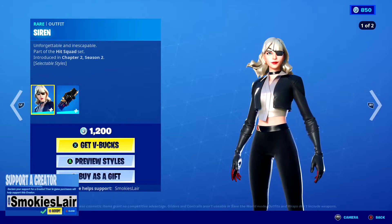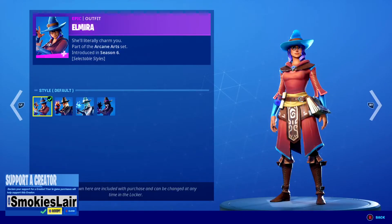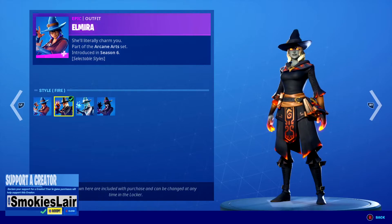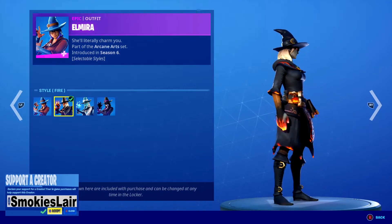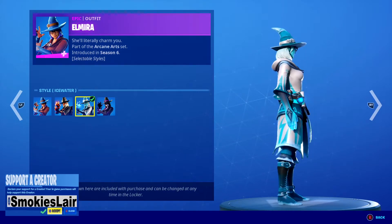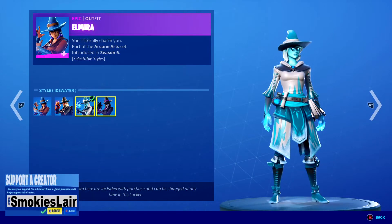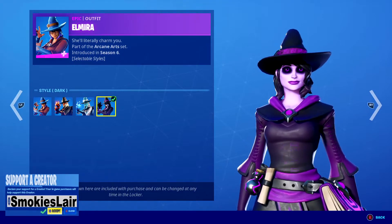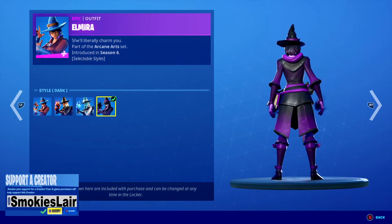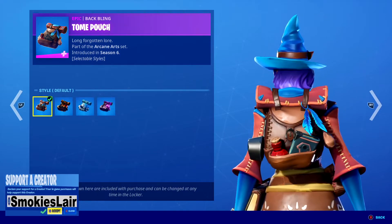After that guys we're moving on down to Elmira. Oh yeah, Elmira is really cool — Surreal actually has this one and I really like it guys. You get the default, the fire style — personally the fire style is my favorite. And then we got the Ice Water style — yeah, okay. And then we got the dark style. Those eyes man are like haunting, you know. I like it.